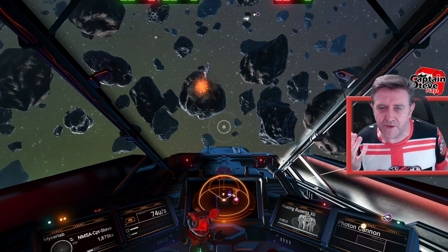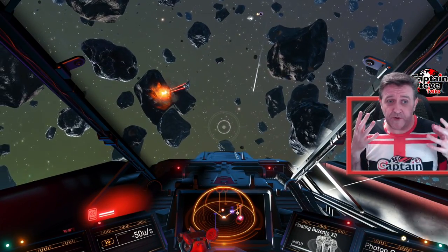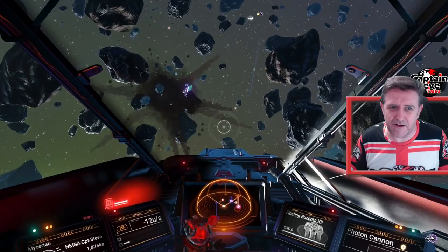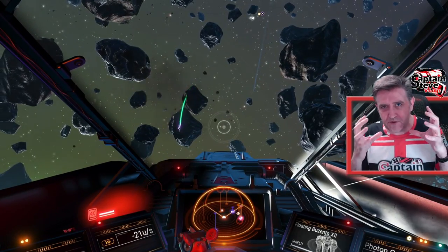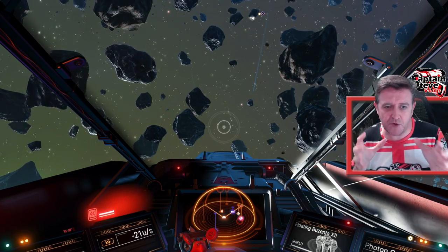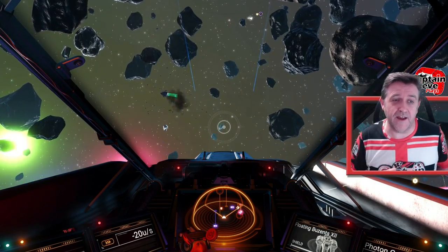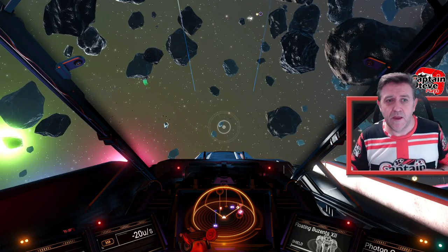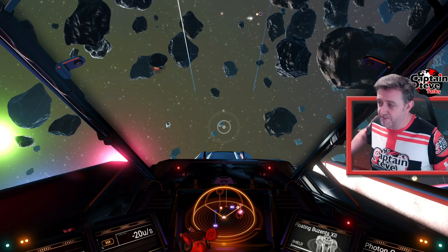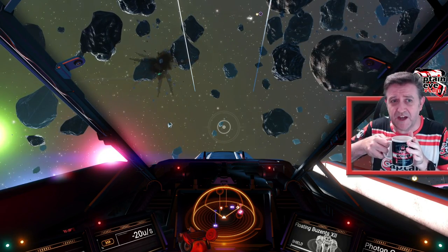I'd expect Corvax to do more scanning of rocks for scientific purposes rather than mining for unit gain. So it's just an ideas video on how they could make mining more of a role and give NPCs backgrounds and jobs. This one's focused mainly on the Gek — maybe I'll do a couple more videos on strengthening the game and adding immersion for the different races, like the Vy'keen and the Korvax. Anyway, hope you like this video — it's just a cup of tea with Captain Steve.